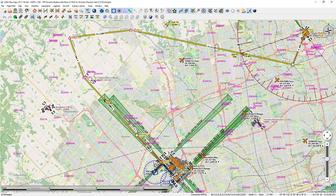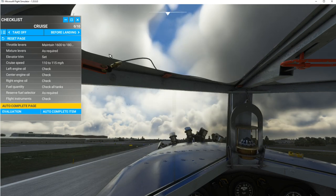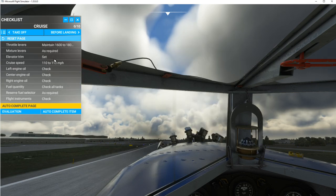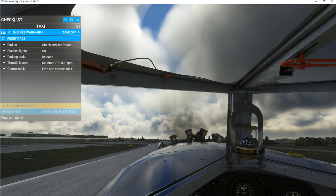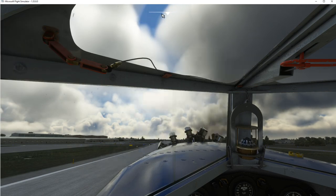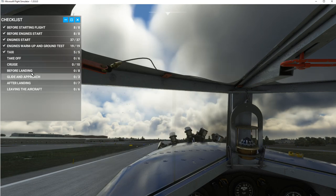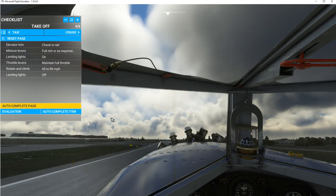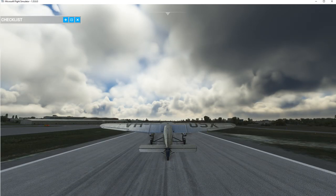You can minimize Little Nav Map by clicking it so it downsizes. Now let's go back to the aircraft. I've gone through a number of the checklists — if you want to start at the gate you'll have to go through a pretty extensive checklist. For takeoff, you click through these items to confirm them.